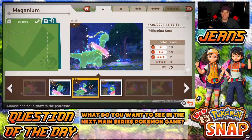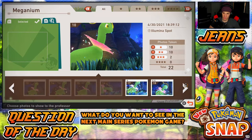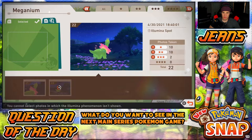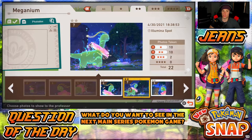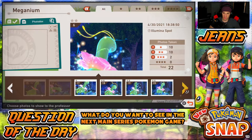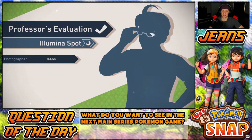Gotta pick out the perfect picture — I think I have one in mind, hopefully it's a three-star. I have two three-star pictures but I can't find them. Let me filter it. Oh — you cannot select photos in which the Illumina isn't showing! So I can only select photos with the Illumina visible — makes sense. The picture I want should be over here — it's gotta be this one, that is the best picture. That is a solid picture, I even said it when I took it.